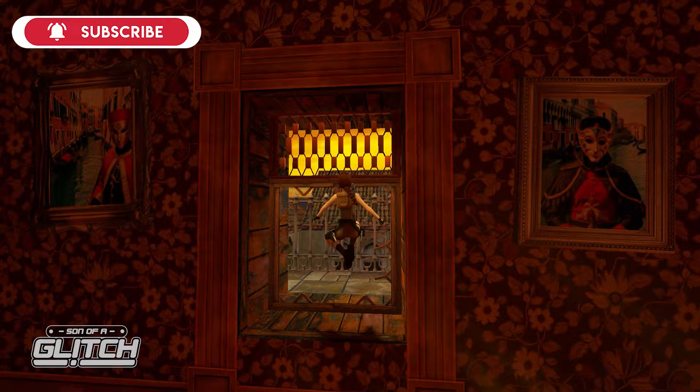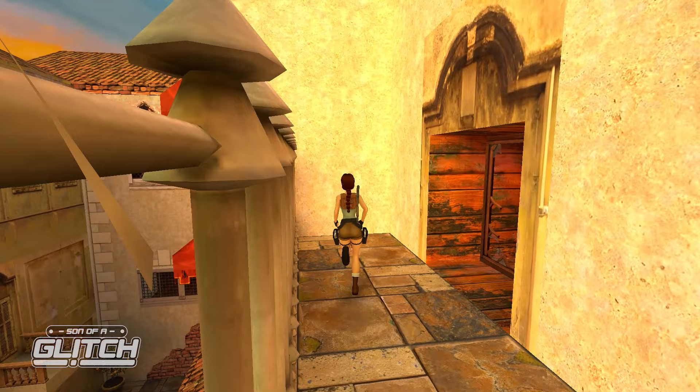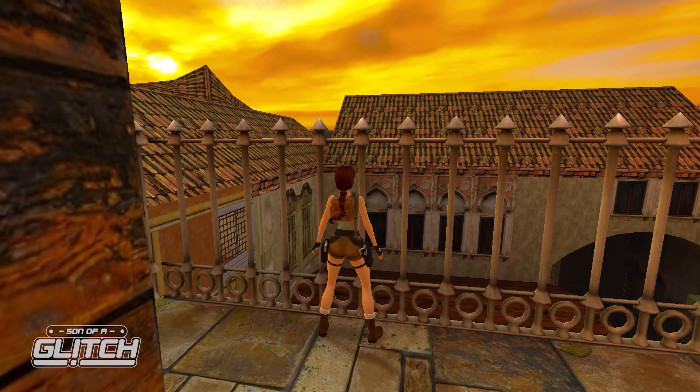In the third level, Bartley's Hideout, you'll find fences which seem to do a good job of keeping Lara on the right side of them. However, if you run Lara up against them, you'll find that at the seams between the fence model there is a gap just big enough for her to clip through.